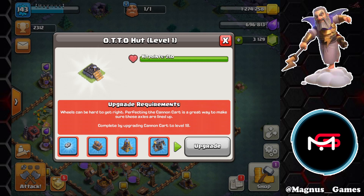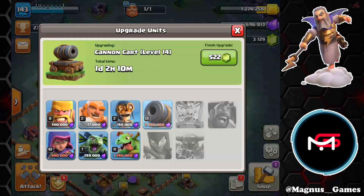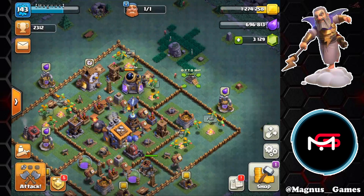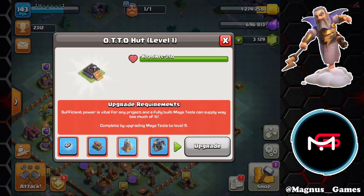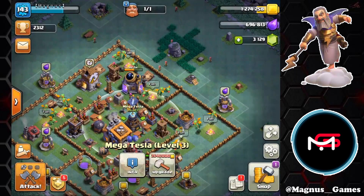The candy carts have to be level 18 — currently they are under upgrade to level 14, so we're getting there very slowly but surely. The Mega Tesla has to go to level 9 as well, and ours just went to level 3, so we're about a third of the way there. We're getting there slowly but surely.